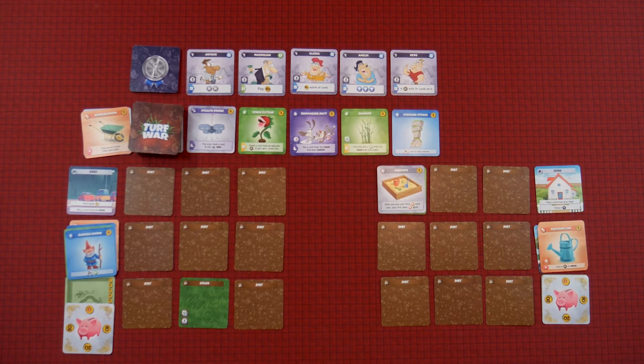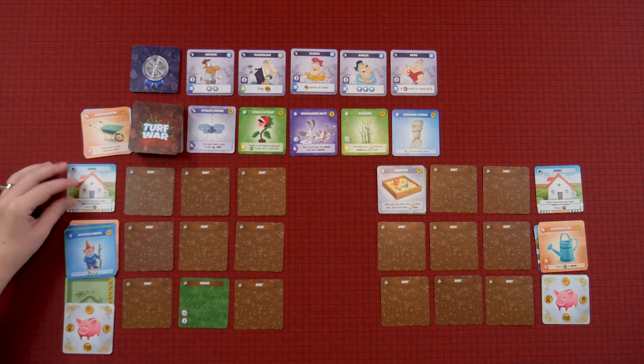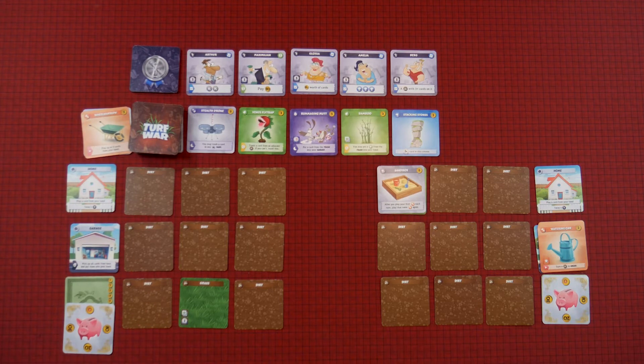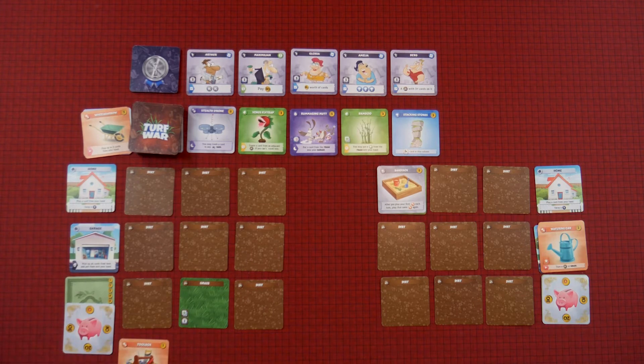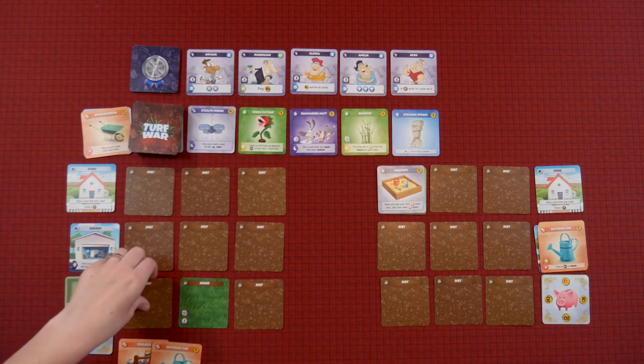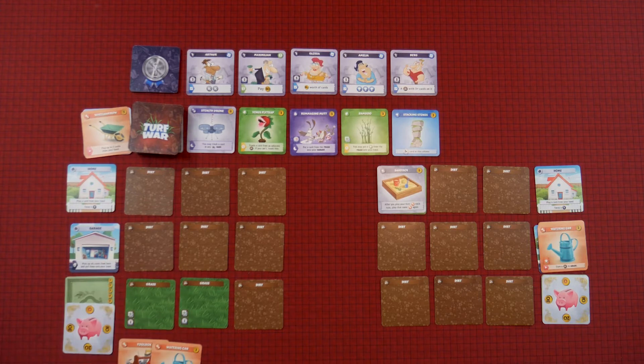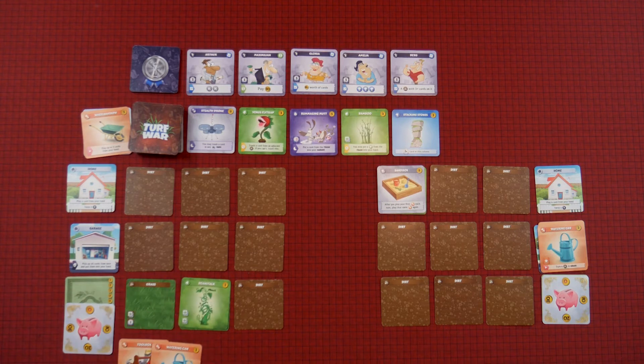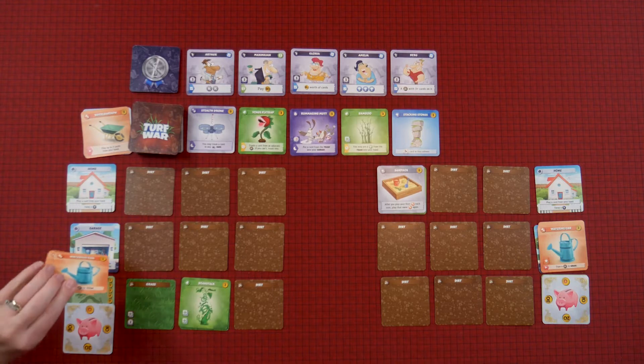All right, well then I'm going to come home now. So I flip that over, take everything back from my garage. I will use my toolbox, which lets me play two cards from my hand. I'll play my watering can again to water this little bit right here, and then I'm going to plant this little beanstalk right there. So those two cards go to the garage, and I don't have anything yet that can sway a neighbor. So that's my turn.